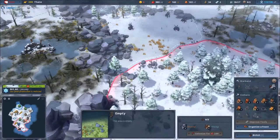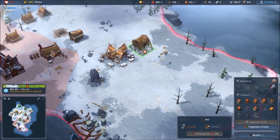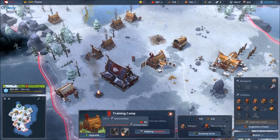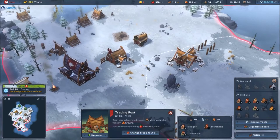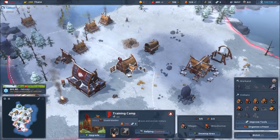At least let's get an army and attack the other guy. Let's make an axe thrower. I want to make a shield maiden — they're really powerful — but I need gold and some stone. Stone is going up, very nice! I'm going to keep the gold for the shield maiden.